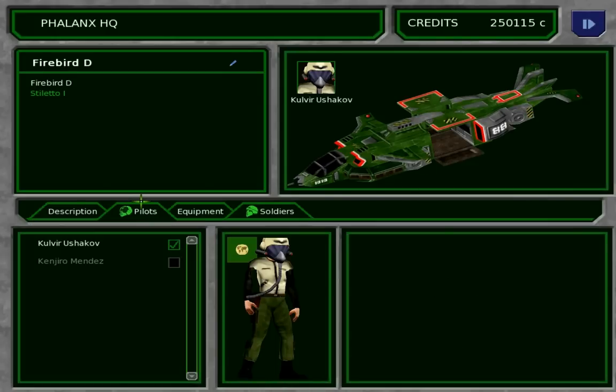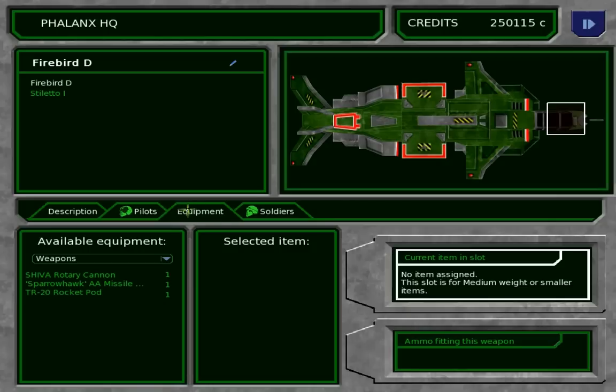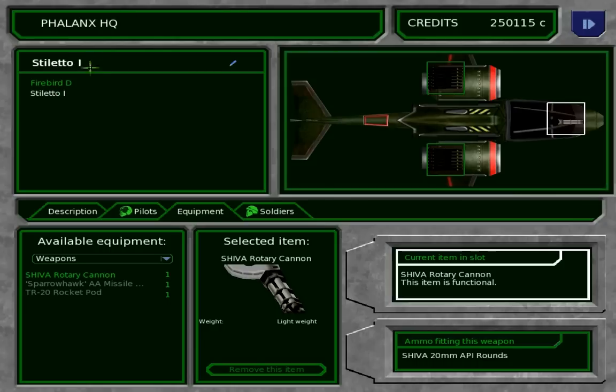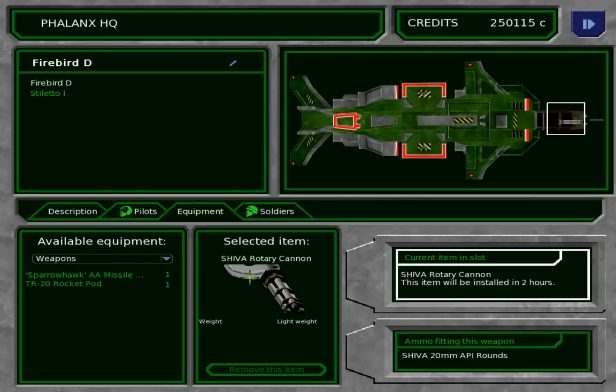We need to look at our aircraft real quick. You even have to deal with your pilots, which is actually kind of cool. We have our Firebird here, and there's our Stiletto. And there's our equipment. Let me go to the Stiletto — we probably should have some kind of defense. I think we need something basic. We'll give it a number of cannon.